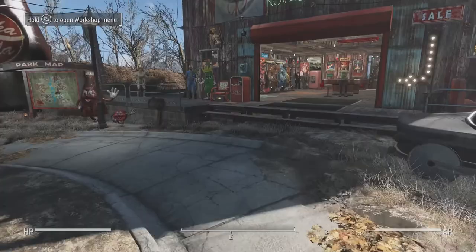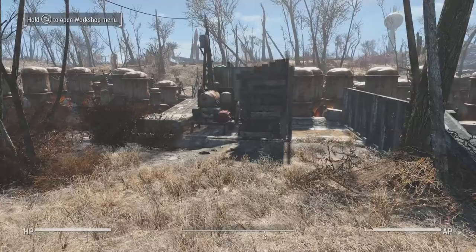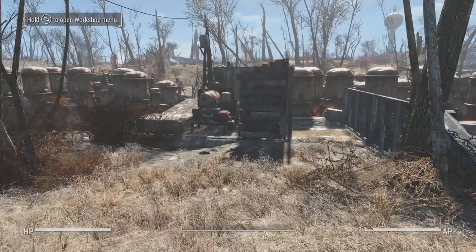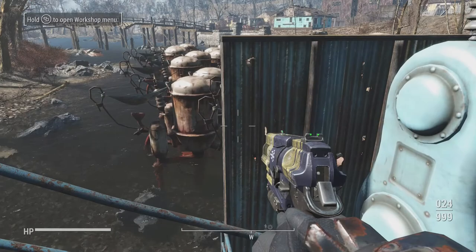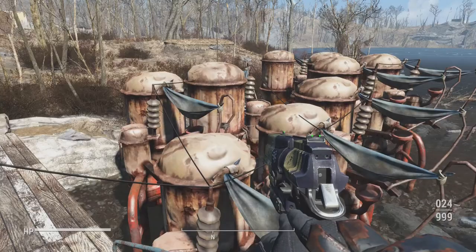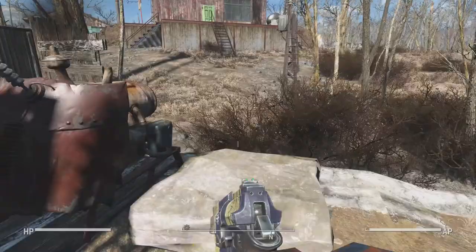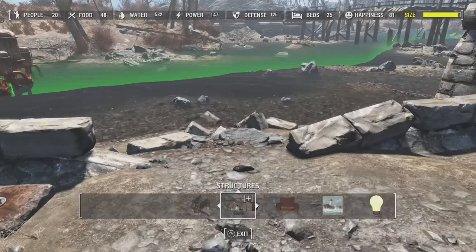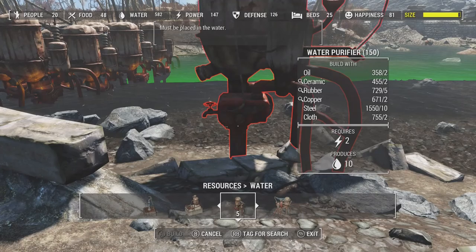Let me sprint back to show you the water plant — save a little time. This is nothing too special, I don't work to make the water plant look pretty, but basically you just build all these power generators. Eventually you'll have these big ones which is nice. I probably don't even need the smaller ones but I build them anyway. You get all these water purifiers, attach all the wires to them, and you get a massive water supply.